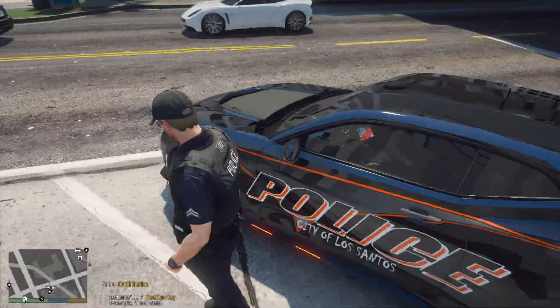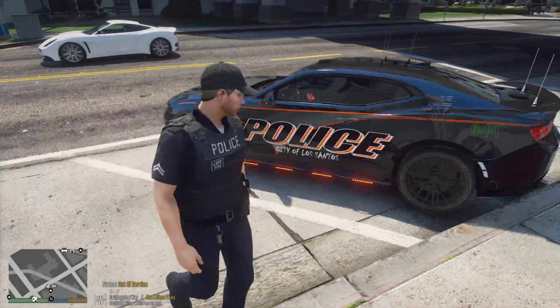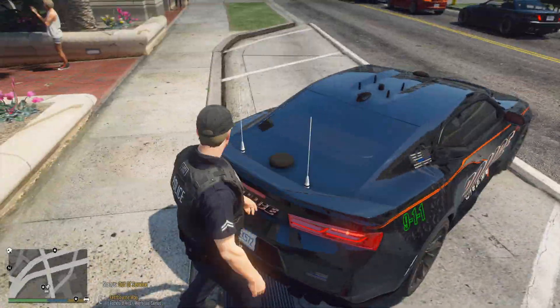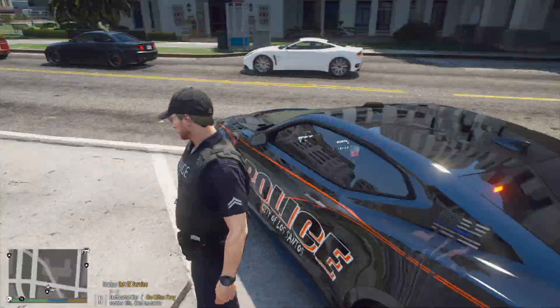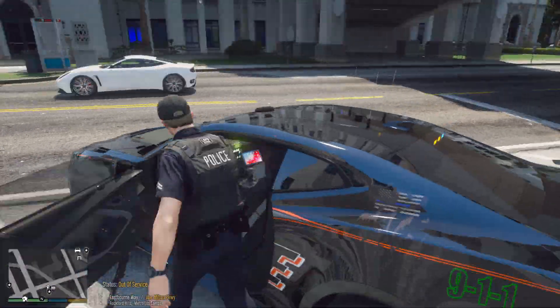You can see it's got the little pumpkin badge right there, the kind of spooky lettering for City of Los Santos. It's got these bats here on the quarter panel. Overall it's beautiful. I'll be sure to drop credit to the person who made it in the description, but for now let's go ahead and get out here on patrol.